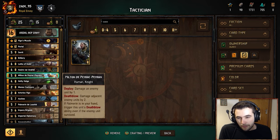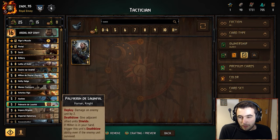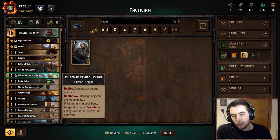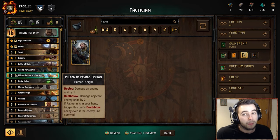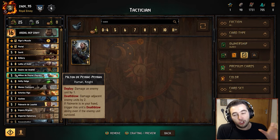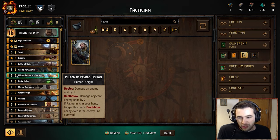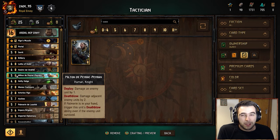Next up we have Milton and Palmerin — the new knights added in the Crimson Curse expansion. Milton's a five-power, eight-provision unit: on deploy damage an enemy by one, and if you death-blow you damage adjacent units by two. But if you're holding Palmerin, you get the death-blow automatically. So this is often just a 10-for-8, which is really good. If you can kill the unit with your one damage, you get 10-for-8 pretty much all the time. It's a really good card and doesn't need too much setup.